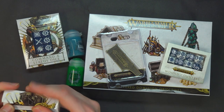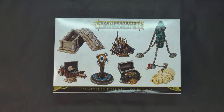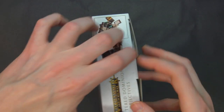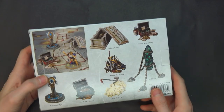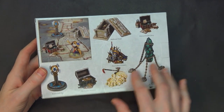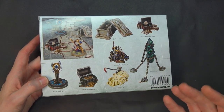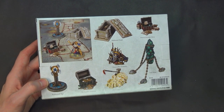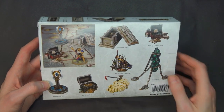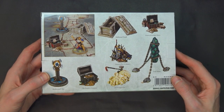Sometimes you just gotta start with the biggest one first. Here is the Shattered Dominion Objectives. These are seven different objectives, 26 different components on sprue. This is the harder Chinese plastic, less detailed kind of thing, but they are getting better in the detail work over the stuff they put out three years ago, originally for Age of Sigmar.